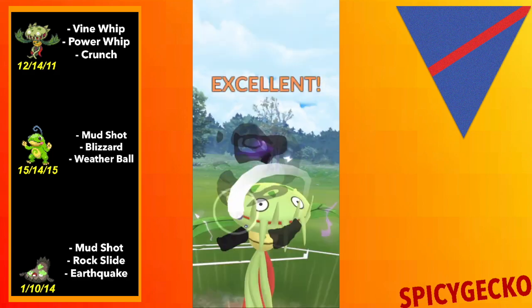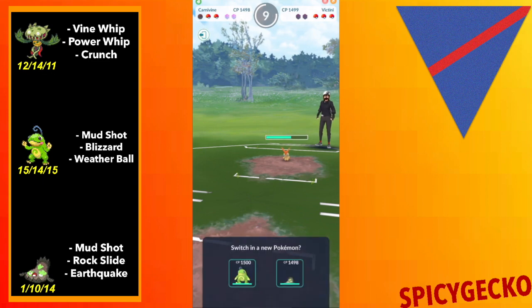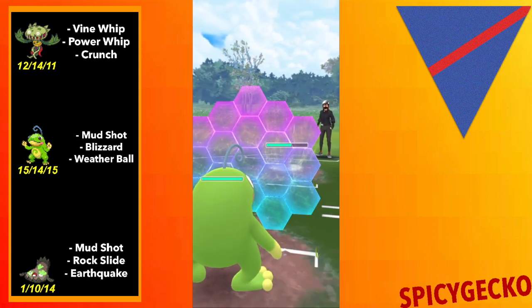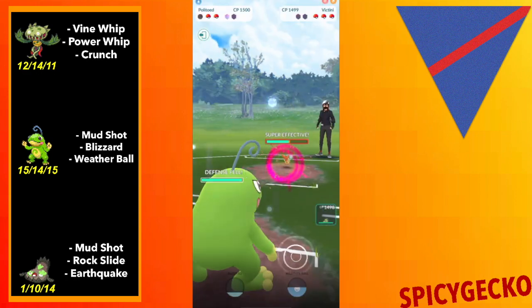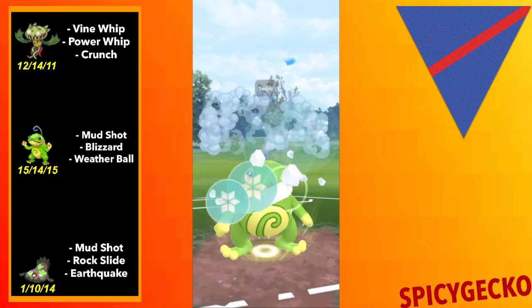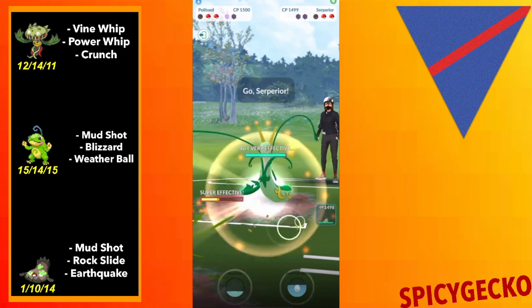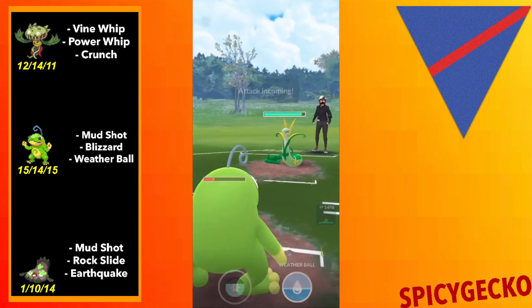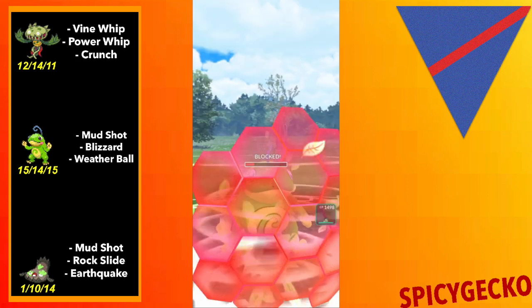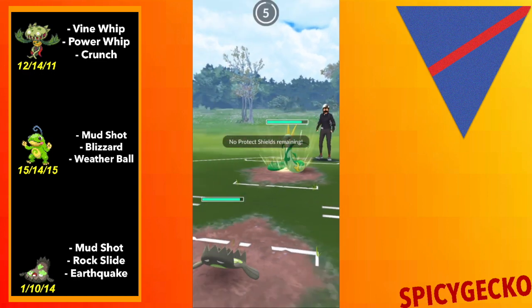I'm going to just go for straight Crunches here. I probably should have swapped something in, but I decided to go for shields from this thing and I get both shields — pretty solid start. Bringing in Politoad; I respect the possibility of a Focus Blast, but I can now see they're not running it since no one runs Psychic and Focus Blast together. Luckily I do get a Blizzard off. I also get a Psychic defense drop on me, and then a Leaf Tornado debuff too — that's some bullshit right there.